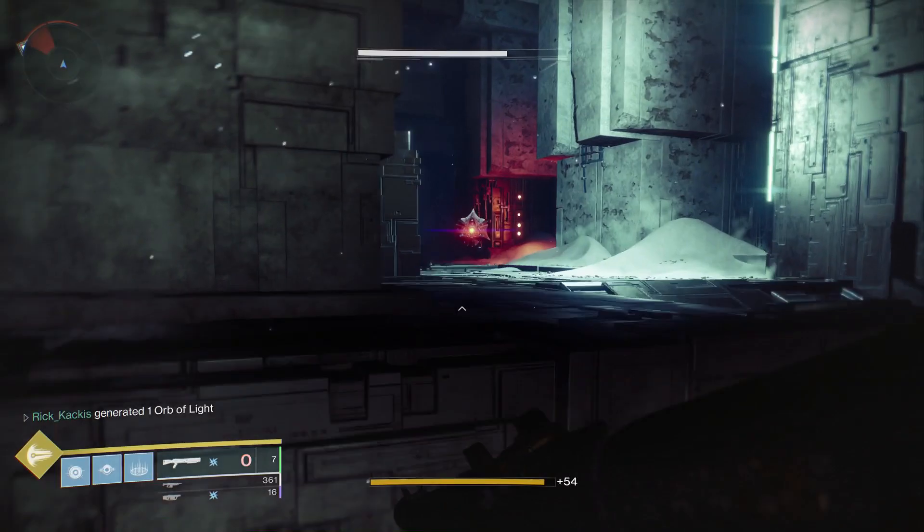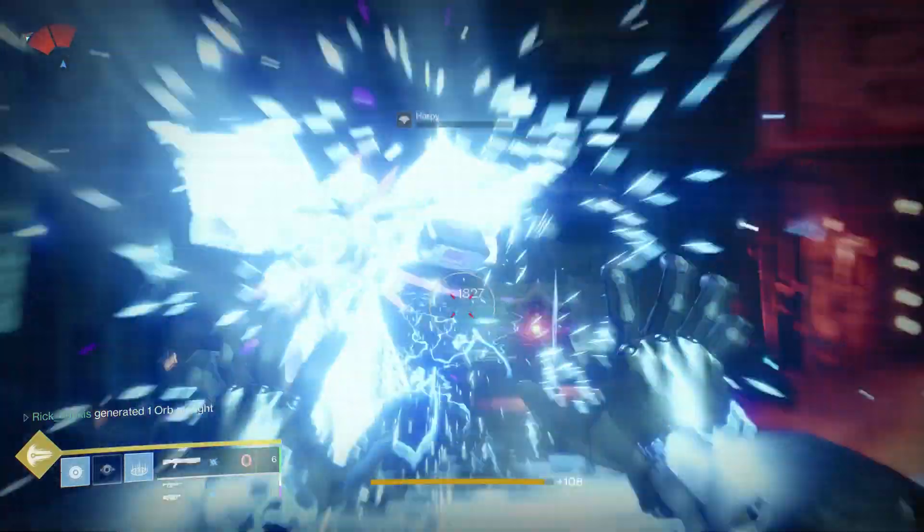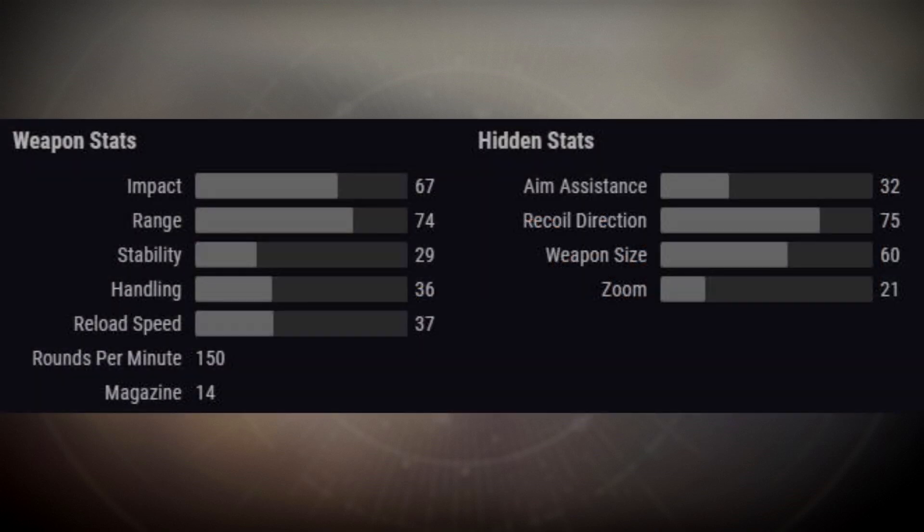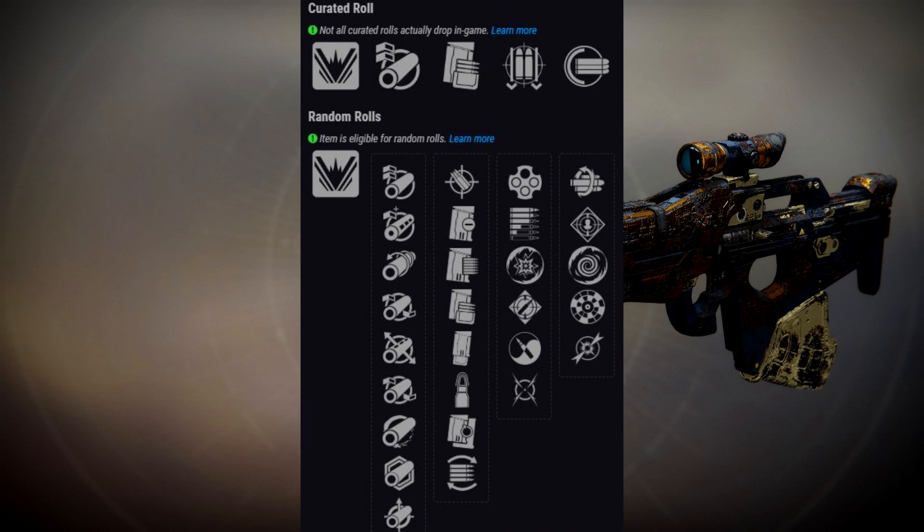Moving on, we have the Calicea's Noblest, a legendary energy scout rifle. This belongs to the 150 rounds per minute scout archetype, tied for the most damage while shooting the slowest. Stats-wise, this gun doesn't do anything special — the very common Cut and Run energy scout actually has better stats pretty much all around, so it's not looking too good on that front.